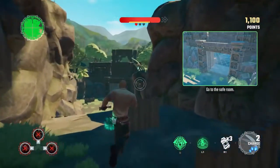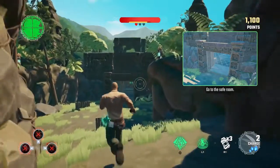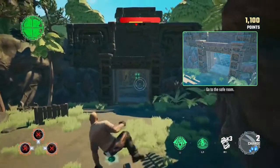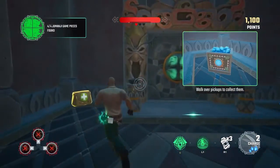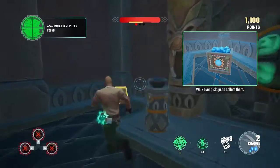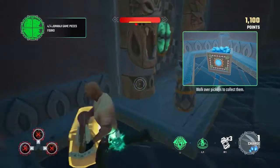Great! You've found all four game pieces. Go to the safe room now. Collect health, grenades and charges for your weapon if you need them. Any charges around here?